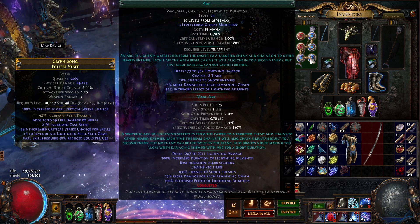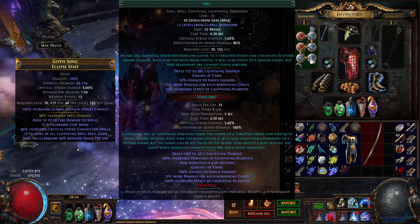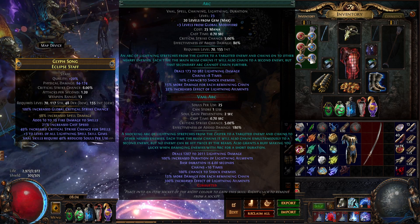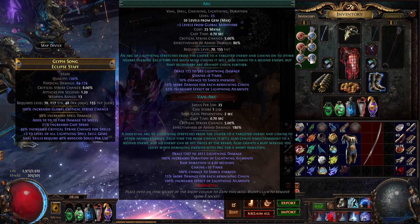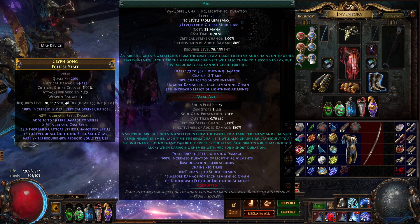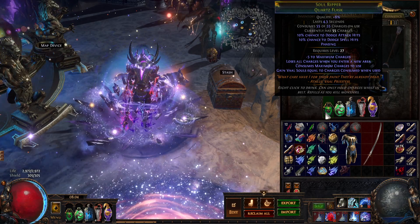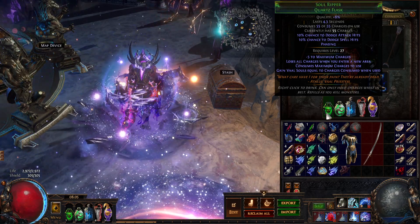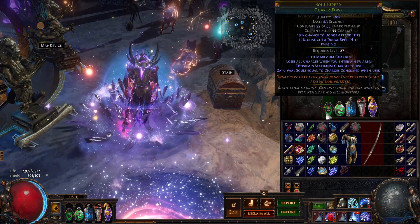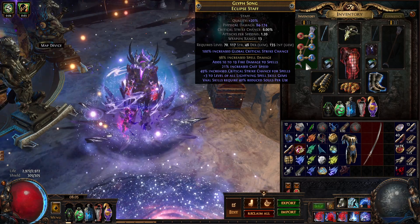Essentially what a Vaal alternate gem does is it gives you two separate spells to cast. You can think of it like an ultimate in League of Legends, or more like a limit break in Final Fantasy VII, because it's acquired through dealing more damage. The more asses you're kicking, the more ass you can kick with the Vaal spells — it's like an intense damage steroid. What we're trying to achieve with the Pathfinder, in combination with weapons like this as well as a Soul Catcher and a Soul Ripper flask, is 100% uptime on the Vaal casting. We are hand casting — but not the basic spells. We're trying to hand cast our Vaal spells.